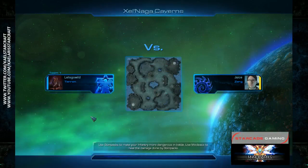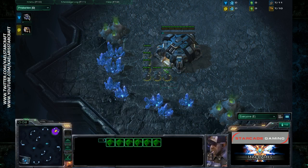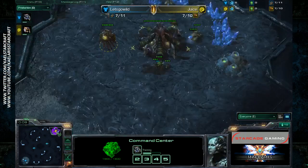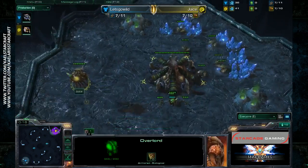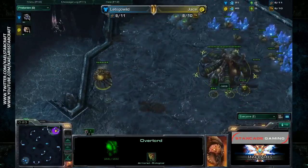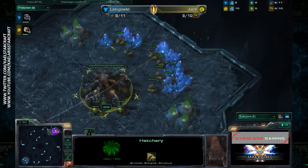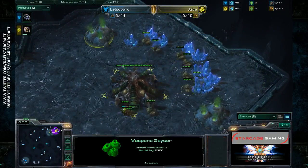Again, Let's Go Wild versus Juice as the Zerg, showing massive fungal growths and baneling explosions. I love baneling explosions more than nukes - banelings are amazing. Let's Go Wild is spawning in the bottom left as the teal Terran, whilst Juice is spawning as the yellow Zerg up in the top right. Juice's overlord is going in the wrong direction already - joking! I'm interested to see the route Juice takes.